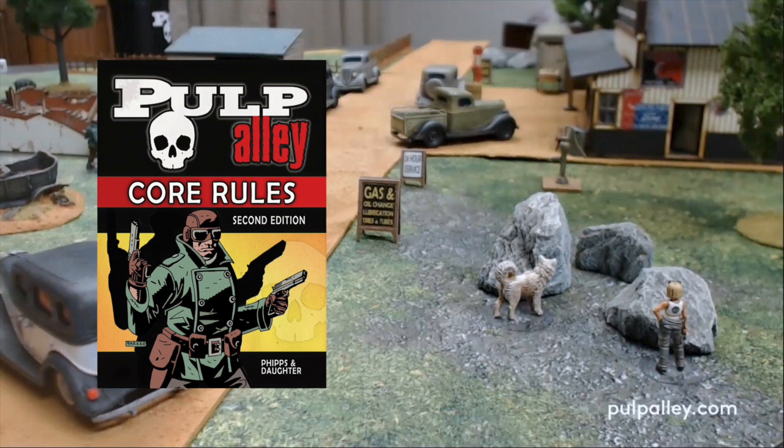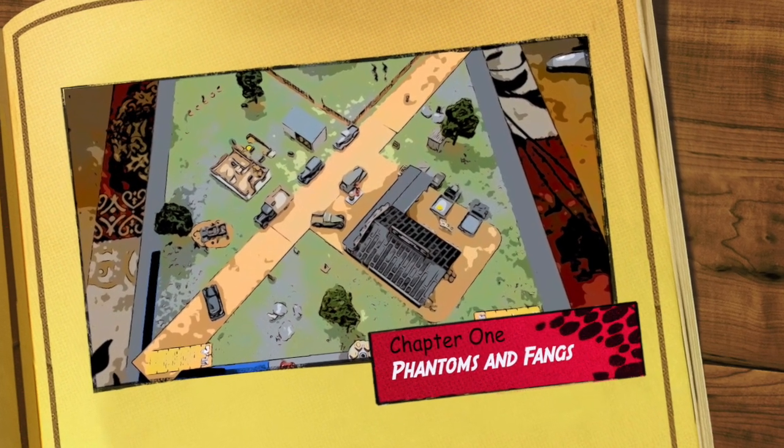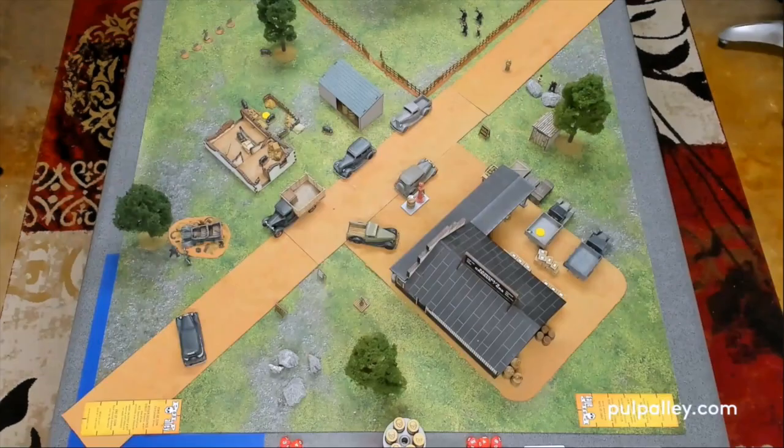Is Roswell ready to bite some smugglers? Yes, he is. Roswell, even though he's a dog and can't pick up objectives, is pretty useful because he's fast — he can move 16 inches — and he has a powerful bite. His bite is our most powerful brawl weapon. Turn 1 of 6 turns in The Dangerous Delivery. Each league has drawn three fortune cards, which may come into play depending on circumstances.